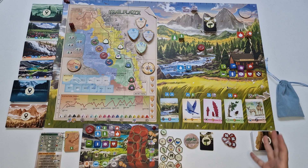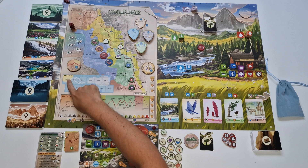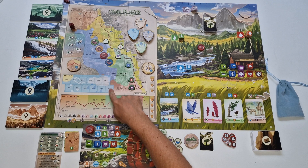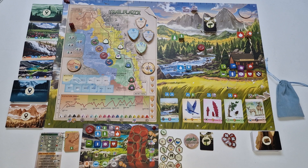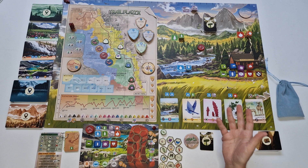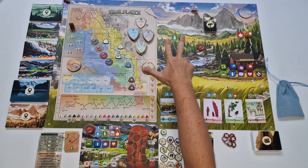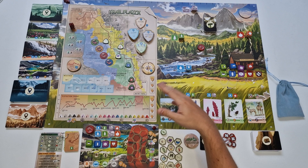Let's talk about the general overview of the game and then how the turn flows. Trailblazer: the John Muir Trail takes place over the course of 12 days or rounds, and you'll use weather tokens to mark which round it is. Each player will experience daily encounters, choose to explore destinations along the trail, acquire natural and personal resources, discover sights and sounds, and face weather conditions. Each of the 12 days is divided into three phases: sunrise, daytime, and sunset.